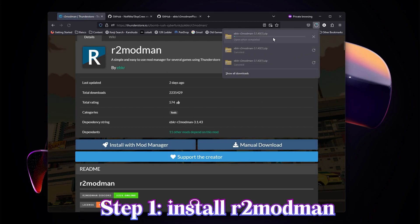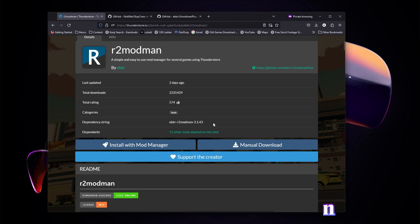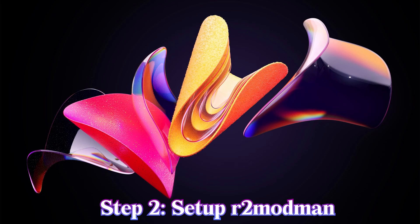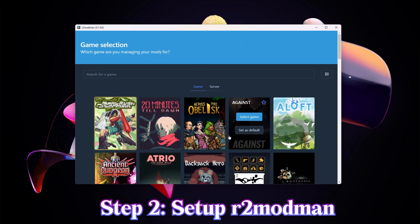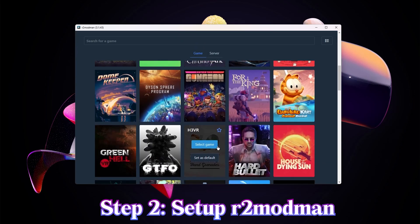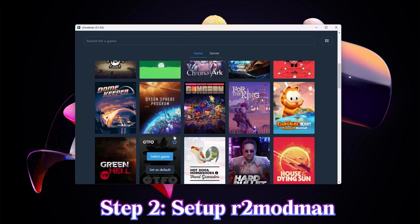Click manual download and that should be downloading. Once that's done, you should have it in your download folder — unzip the program and then run it and do all the normal setup stuff you'll do for mostly every other program. If that went smoothly, you should be able to launch the software, which should look like this. It should have a bunch of different games here that you can manage your mods for.